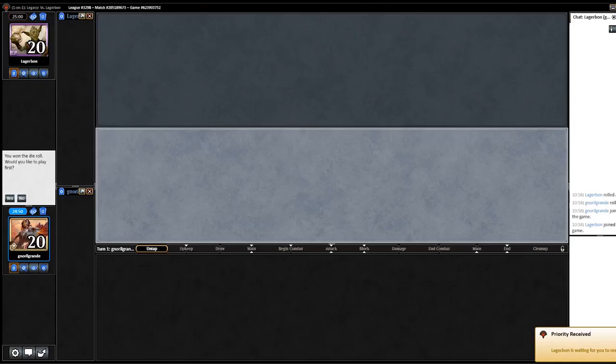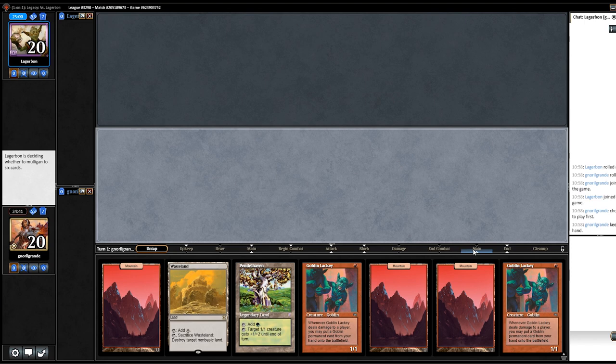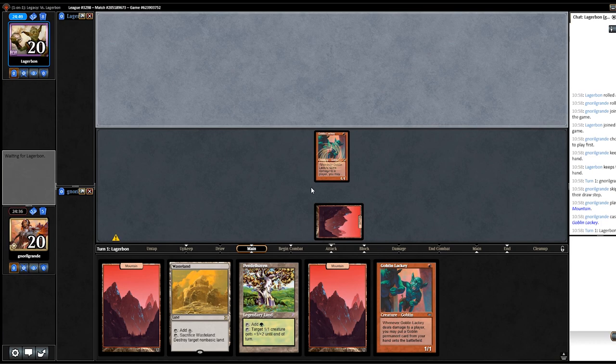And here we are, on to game number one. Oh this hand is nice, I'm going to keep this hand. We have a Wasteland, this interaction with double Goblin Lackey, and if we get lucky with the Lackey... I remember Matt explained to me the difference between 'Lucky' and 'Lucky' — probably it's like: 'Lucky' is this, and 'Lucky' is if we draw a Ringleader. So let's try to get lucky with the Lackey.